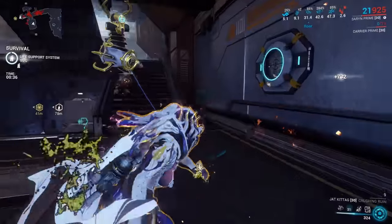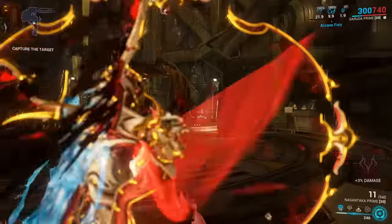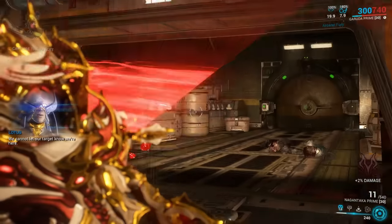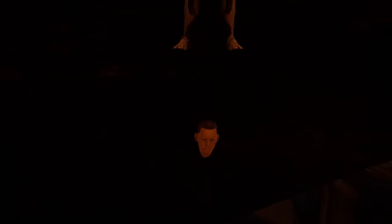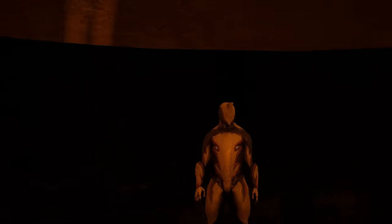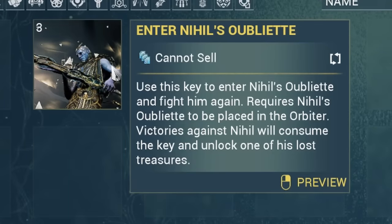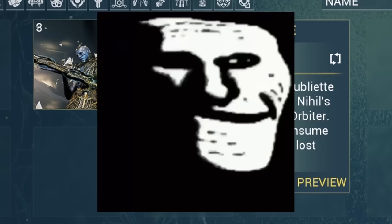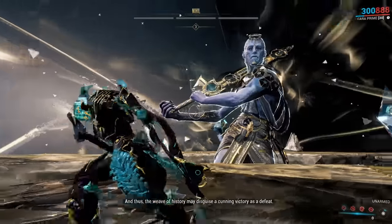Saryn's Toxic Lash can have its Toxin procs triggered by the explosion from Acid Shells, Thermomagnetic Shells, and Vulcan Blitz — these Toxin procs can then re-proc the original mod's explosion, creating fun chain reactions. Garuda's Dread Mirror normally has some travel time if you look around, but will snap instantly if you're aiming down sight. If you clip out of the Praguasa throne room scene, you can find an Excalibur just chilling under the main structure.